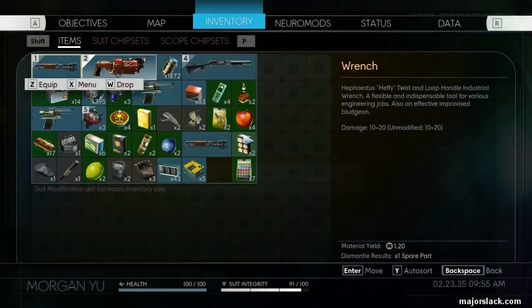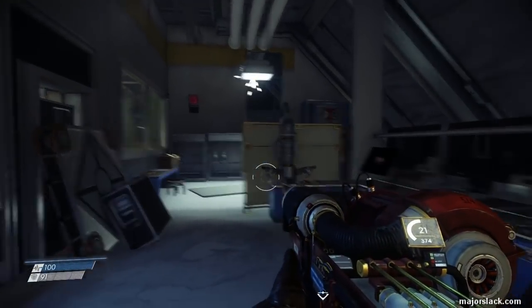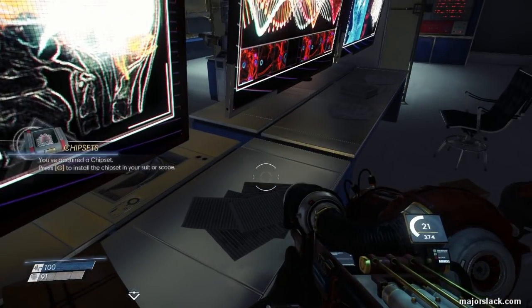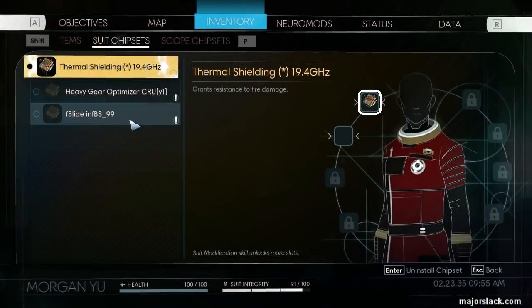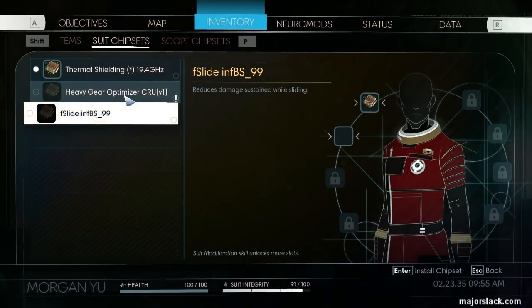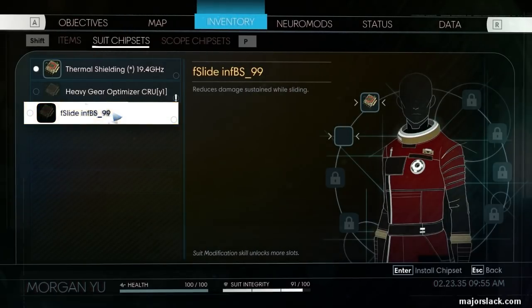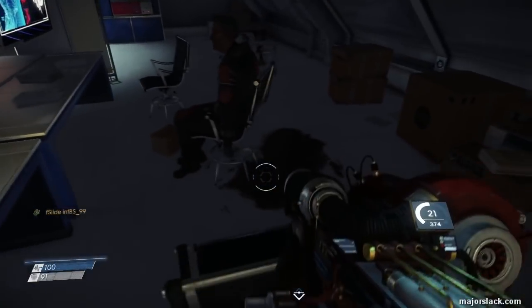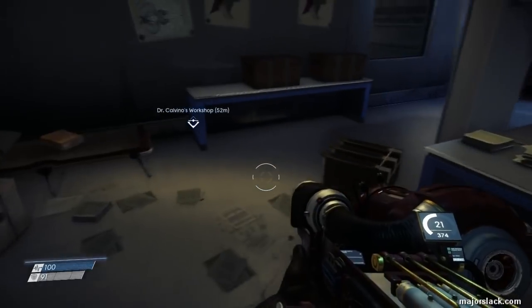Now we're full up, but there is a recycler just beyond here, so I'm going to come back and loot this area afterwards. Let's first pick up this chipset — this is completely random every single time. What do we get this time? Reduces damage sustained while sliding. How many of you actually sustain damage while sliding? That's a big problem — I can't stand when I'm doing a really cool slide and something's shooting at me. Loot these guys afterwards; I have no more space.